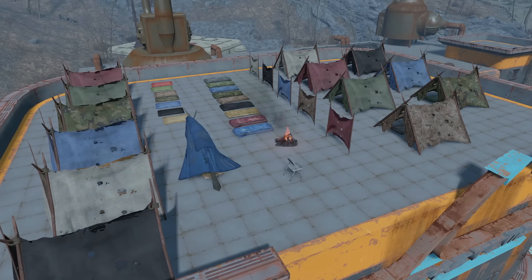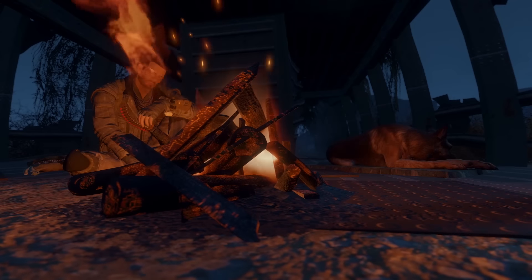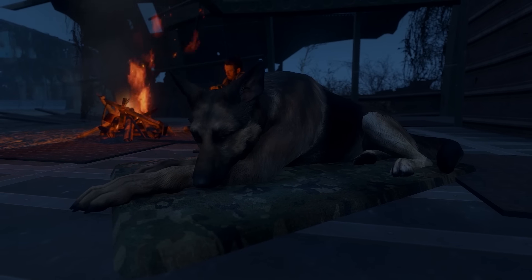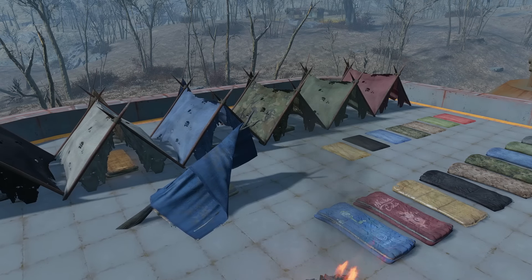Campsite is a mod that adds around a dozen new camping items to Fallout. With the mod you'll be able to craft your very own carryable tents, sleeping bags, fire kits, cooking pots and more. It's been designed to be simple enough for light play, allowing you to set up camp almost anywhere in the wasteland, but also detailed enough so you can build and personalise the camp to fit your needs.